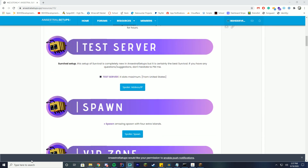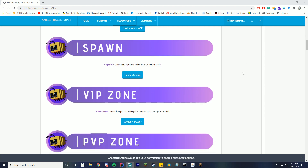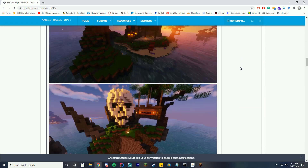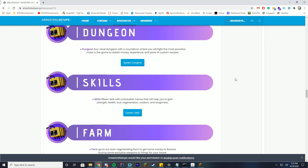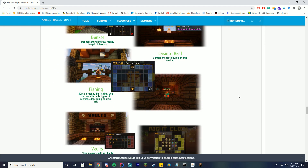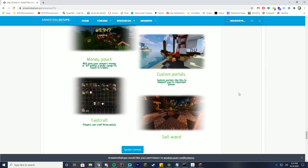This one does have a test server if you're interested — you can join yourself and check it out. I'll leave a link in the description. It comes with 4 spawn islands, VIP zones, PVP zones, crates, enchanters, kit previews, jobs, mines, dungeon skills, farms, banks, fishing rewards, vaults, gkits, and furniture. It comes with all this cool stuff.